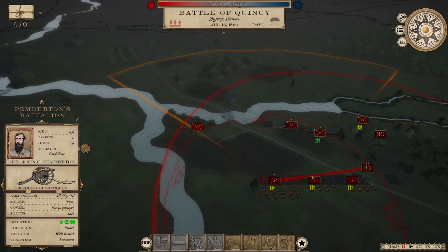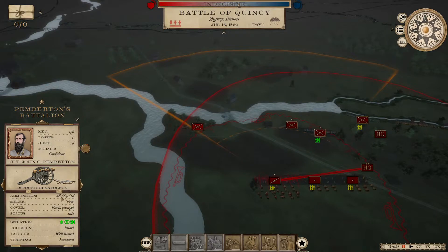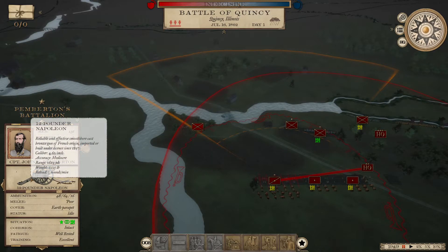I also find that artillery has a lot of ammunition compared to infantry. Your standard infantry regiment has 60 rounds; so does the cavalry. The skirmishers that infantry produce have 20. But artillery — as you can see here — these 12-pounders have 112 rounds plus 16 canister, at a stated rate of three rounds per minute.